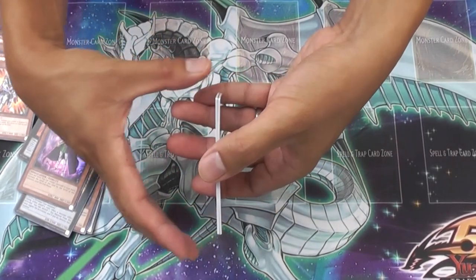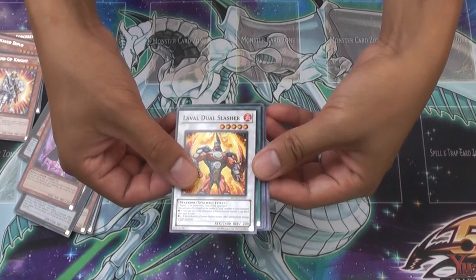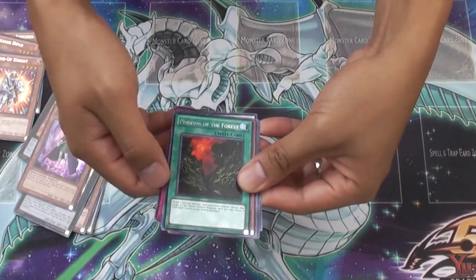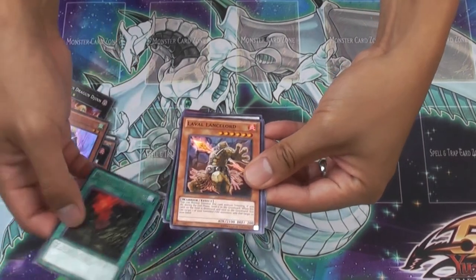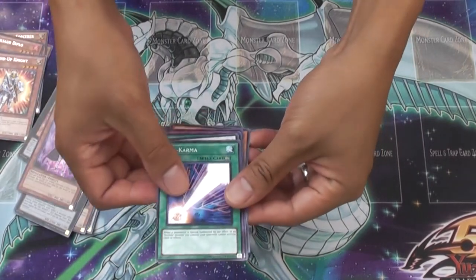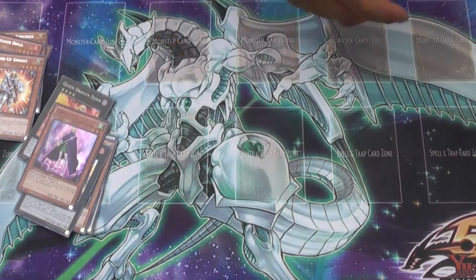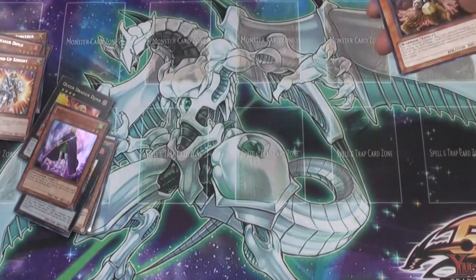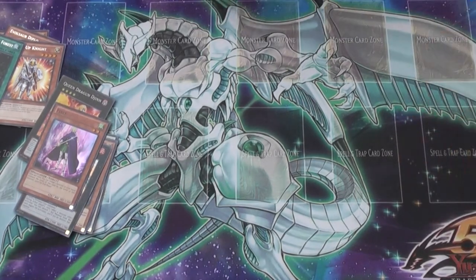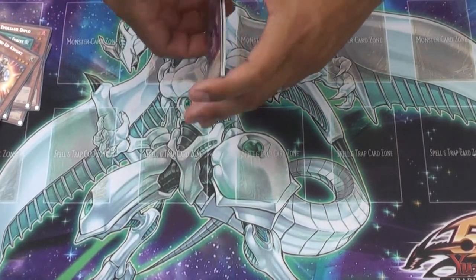Looks like there's maybe something in here — I'm not holding my breath. Laval Dual Slasher, Poisonous Winds, Icy Crevasse, Murmur of the Forest — nothing. Laval Lancelord, Pine Kono, Evil Karma — and that's it. Nothing, nothing, nothing there. Pretty sad for the Photon Shockwave. But the Galactic Overlord wasn't bad — got a Queen Dragoon Jin, and of course the Fleff, which is not that great.